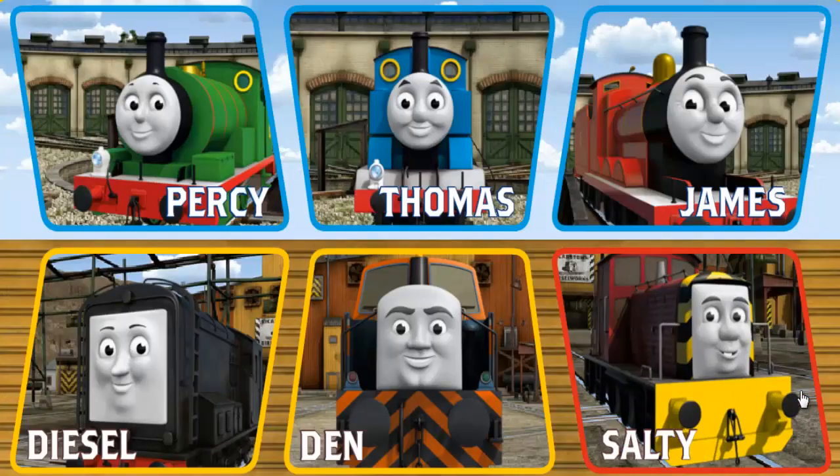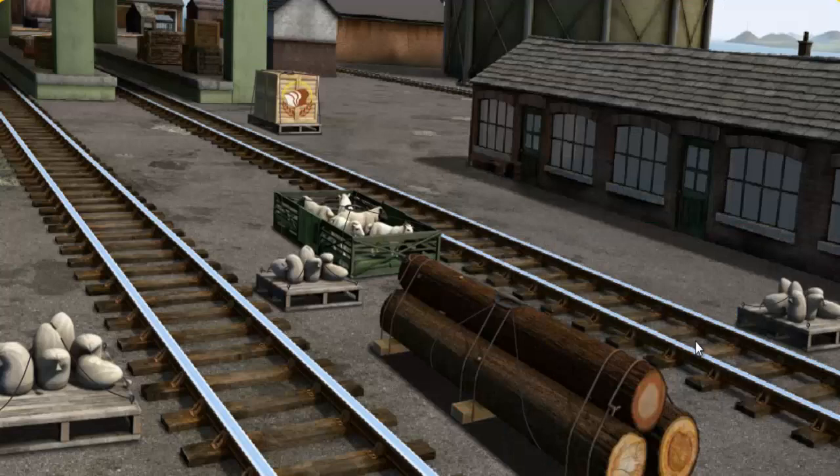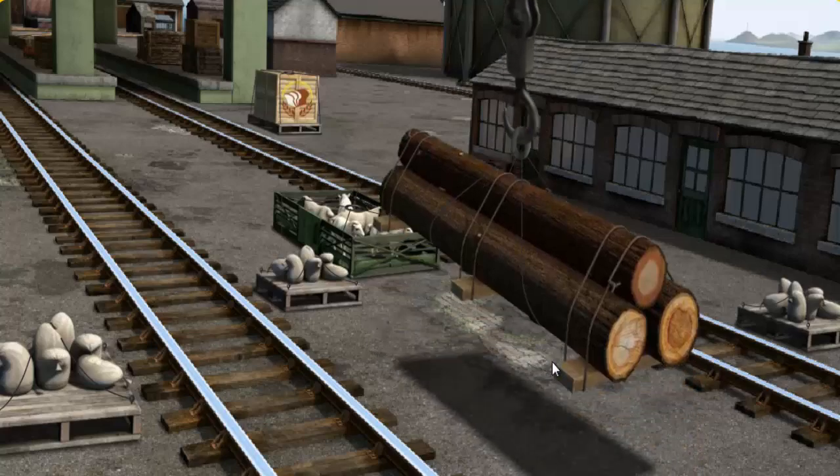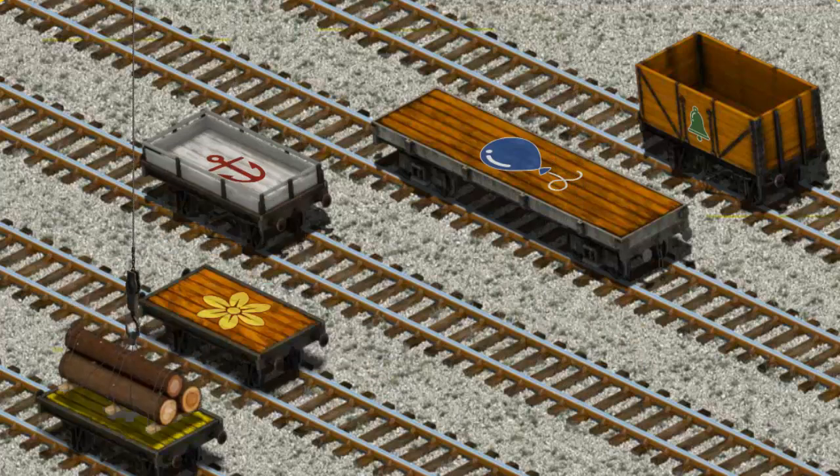Play again. It's a busy day at Brendam Docks. Thomas and his friends have many deliveries to make. Choose who will make the next delivery. Salty must deliver the Joby wood to the Sodor Search and Rescue Center. Help Cranky find the Joby wood. You found it! Let's lift and load. Now the cargo must be loaded. Help Cranky find the Joby wood. There you go.